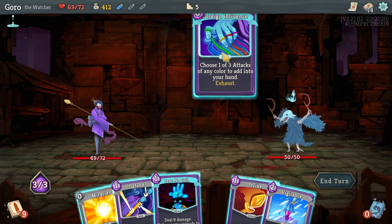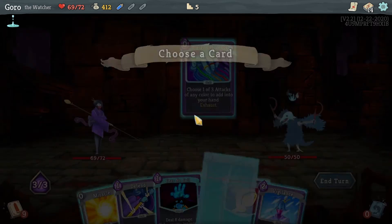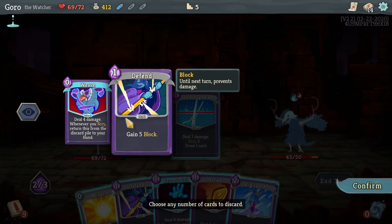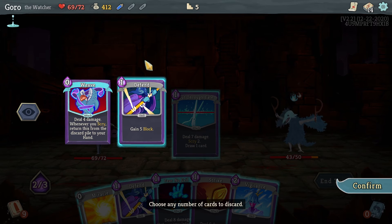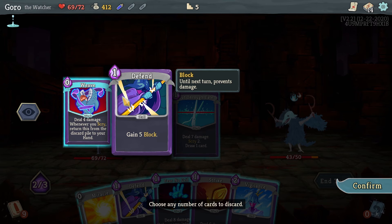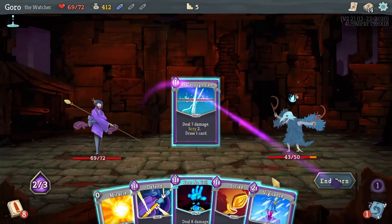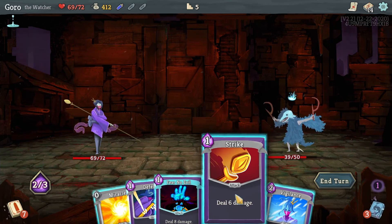First let's use Foreign Influence. Then this is Scry — it says Scry to draw one card. When I play this I can click on Defend, and if I click it it highlights and discards the Defend to my discard pile and I pick up Weave. But if I do the opposite I pick up Defend and discard Weave. Weave is better because it's an attack, so I'll pick up Weave. Since it costs zero I can just play it, then Strike.